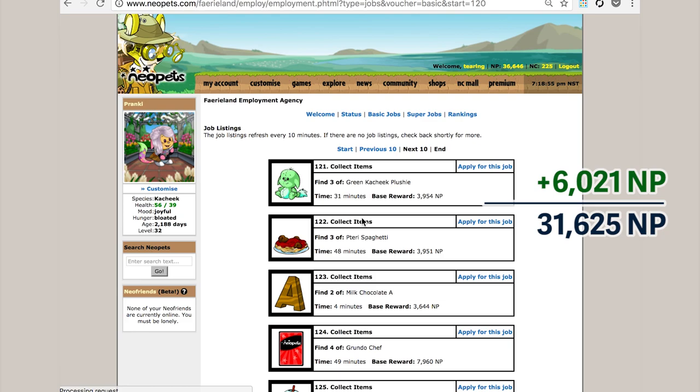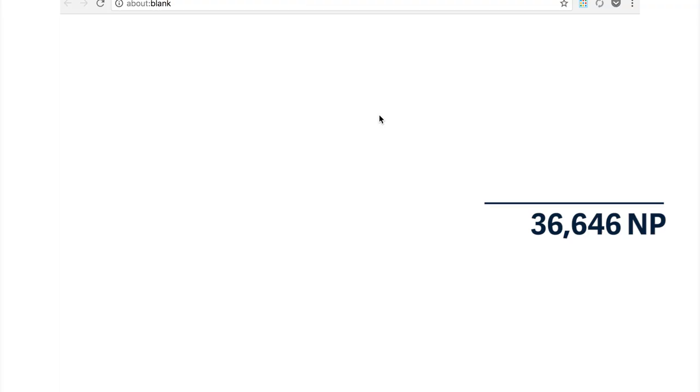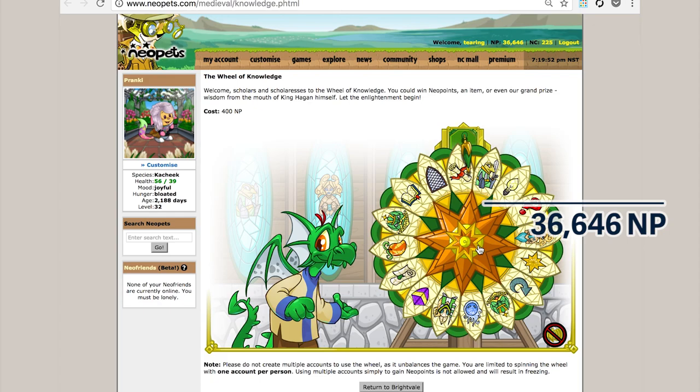You can basically do what I did without the extension by just having multiple tabs open. Since I really care about completionism, we're going to try for the Wheel of Knowledge avatar as well and throw 400 Neopoints at that. I don't actually think there's a way to get Neopoints from this wheel, but if I have Neopoints on hand, I'm going to give it a try.